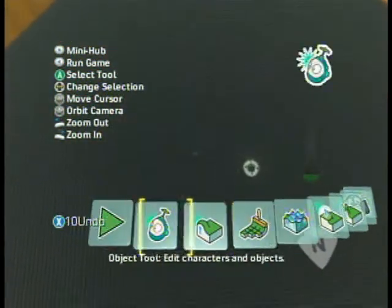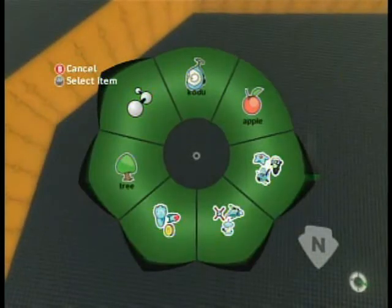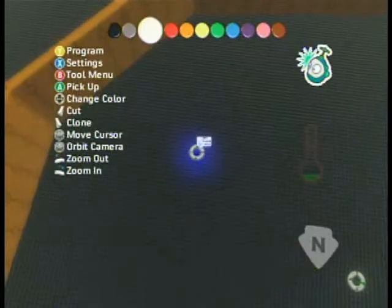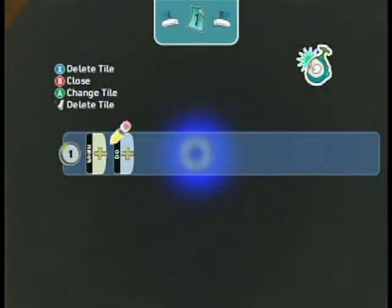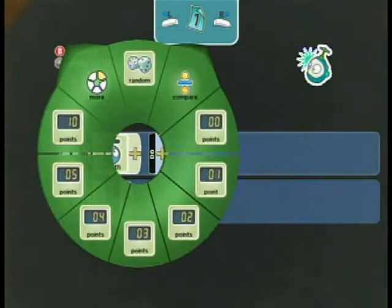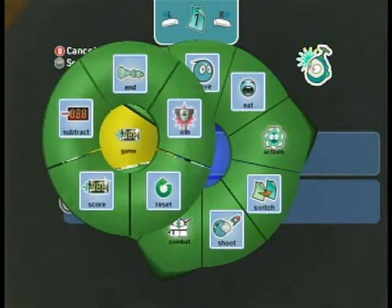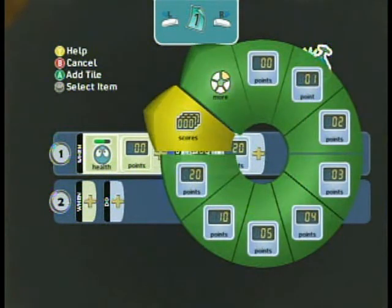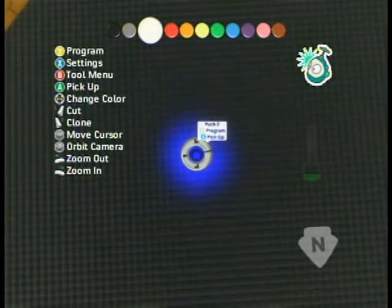We can really do this stuff in any order you want, but let's add some enemies. Let's go add some pucks — we could use any of these, but we'll use pucks. Now let's program this enemy. When this enemy's health is zero points, we want to score some points. So we're going to go to Score, give you 20 points, and choose which score — we'll say yellow. That should be enough.